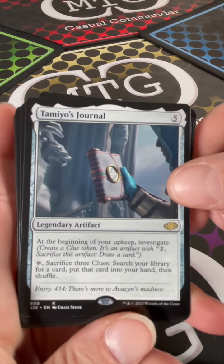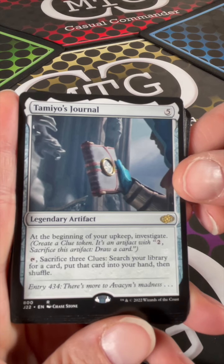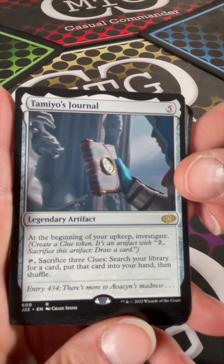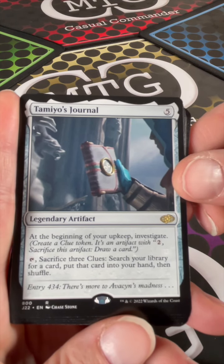We also have Tamio's Journal for five colorless. It is a legendary artifact where at the beginning of your upkeep you get to investigate, and if you tap and sacrifice three clues you can search your library for a card, put that card into your hand, then shuffle.